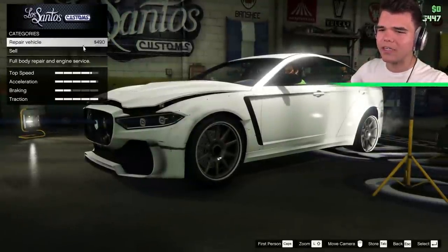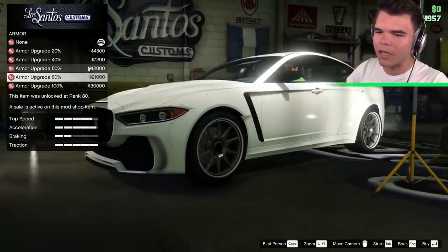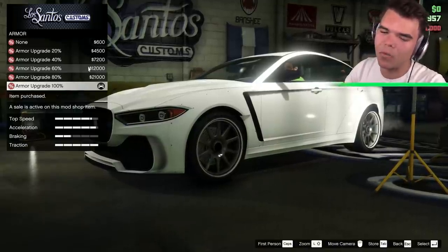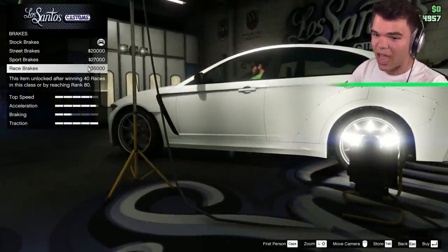First things first, we've got to repair this vehicle for $490. Thank you so much, Josh, for breaking it. Next up, obviously, we're going to go with some armor, just in case Josh tries to break it again. Then we've got the brakes. It's very important that we get some race brakes on this thing. It's a very fast Jaguar.